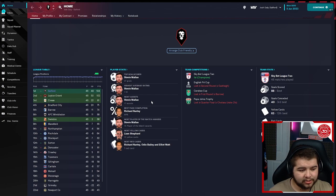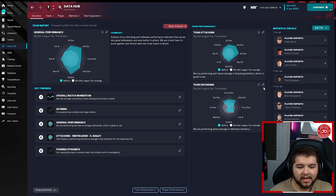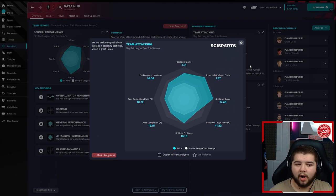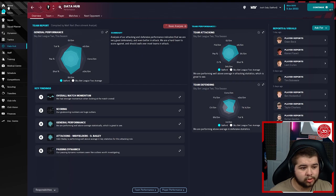Going into the data hub — team defending 0.87. Under a goal a game is always my aim, and I try to replicate that across all tactics, and this has done it perfectly so far. Scoring 1.91 — we're still scoring virtually double what we're conceding. As long as we can take that into every single save, I'm very happy with this.